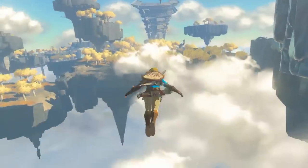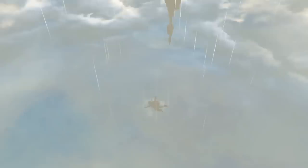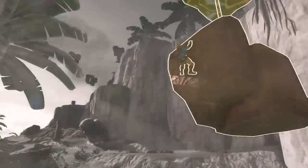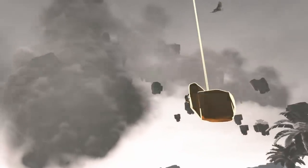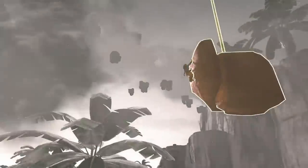Link jumps off the island into a dive, then transitions mid-fall into having his arms outstretched. This matches one of the patents filed by Nintendo for game mechanics, which also include details on how his jumping ability works and how aerial combat could function with the bow. Next, Link is seen using his ability to reverse time for an object on a chunk of stone bearing Zonai markings, pulling it up out of a body of water surrounded by Zonai pillars.